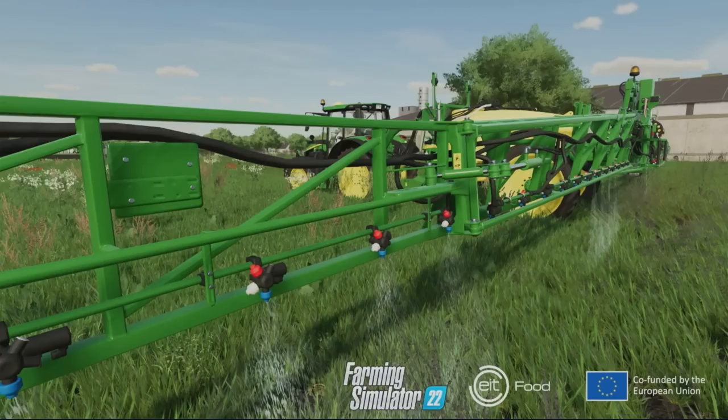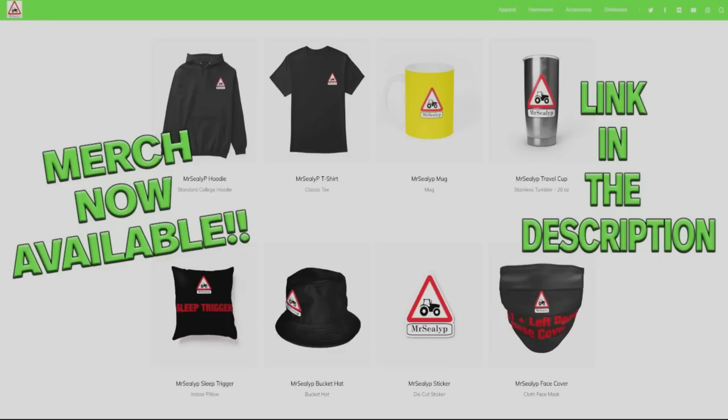It will be available through the official platforms on PC and consoles. On the Giants Software website blog post, there's a lot of information regarding EIT Food, what precision farming is, and various features including soil type, soil sampling, economic analysis, variable rate mineral fertilizing, variable rate lime spreading, seed drilling, manure fertilizing, yield maps, and environmental score — though they haven't covered all of them yet. I hope you found this useful and informative. If you did, please give us a like, subscribe if you haven't, and feel free to leave a comment or share the video.